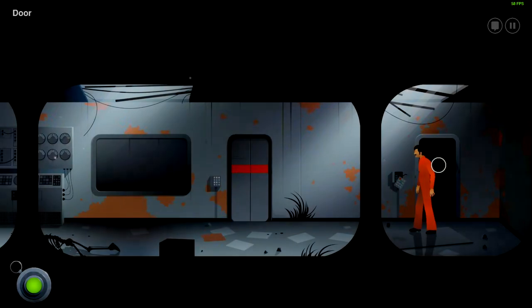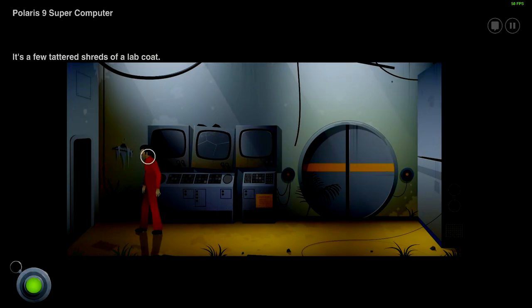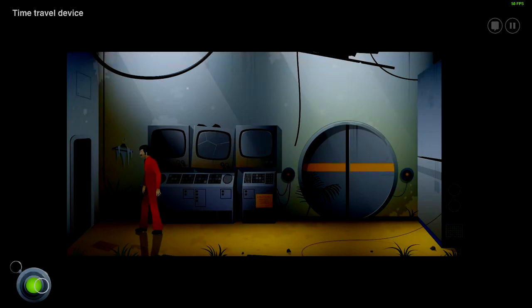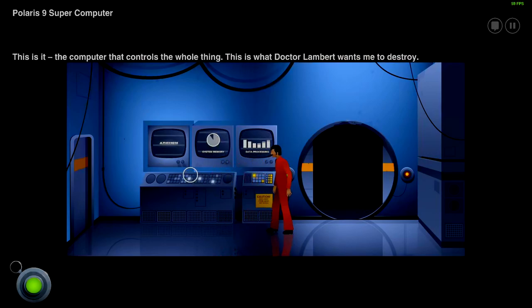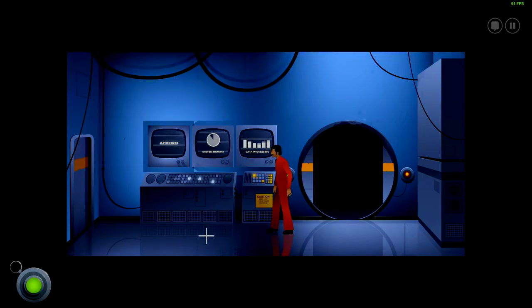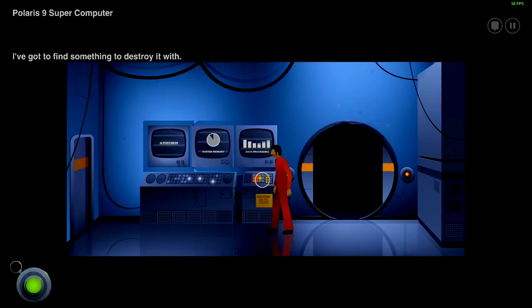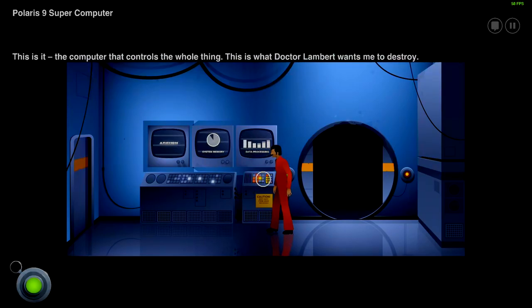Let's hit the fusion. There's a lab coat — a few tattered shreds of a lab coat. Polaris 9 supercomputer. This is it — the computer that controls the whole thing. This is what Dr. Lambert wants to destroy. Now that I know what it's for, it looks even more sinister than the first time I saw it. I've got to find something to destroy it.